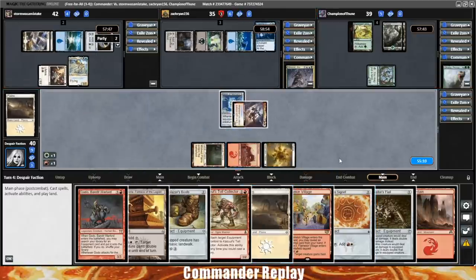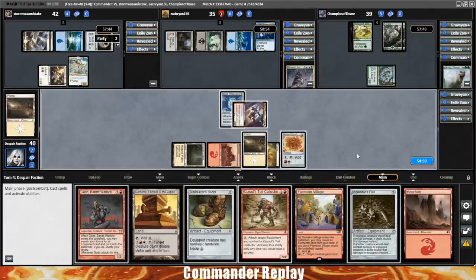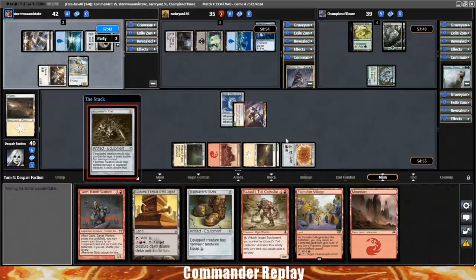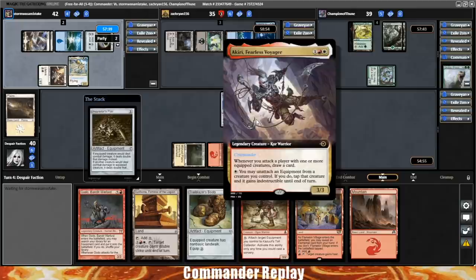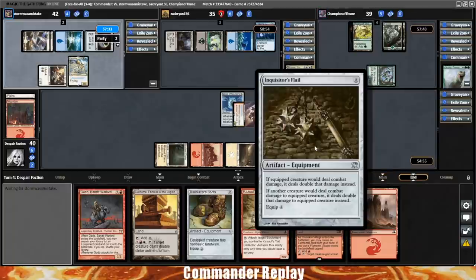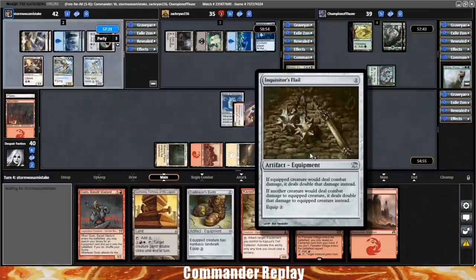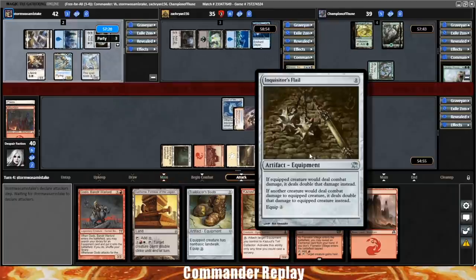Let's get the Boros Signet into play. We could play a land and get the Inquisitor's Flail. Doesn't seem awful, let's do it. Inquisitor's Flail — not a card I normally run because it can be a bit risky. But that activated ability from Akiri gives you a way to keep your stuff safe so it doesn't die to the blocker. So it's not an equipment that's been making a lot of my decklists recently, but on a budget I get to use some cards I haven't used in a long time. Inquisitor's Flail — it's a cool little card, great art.